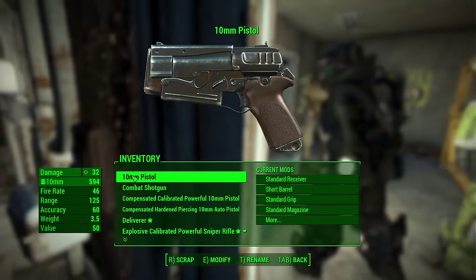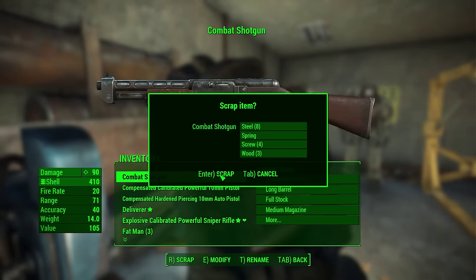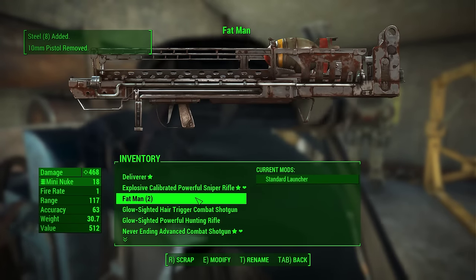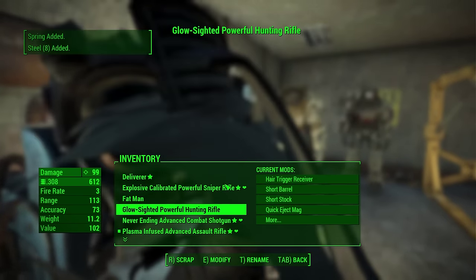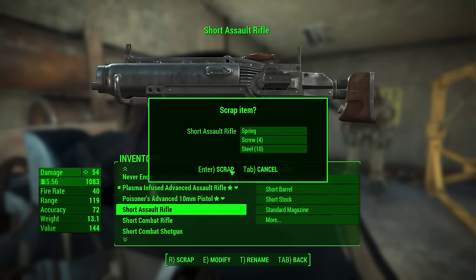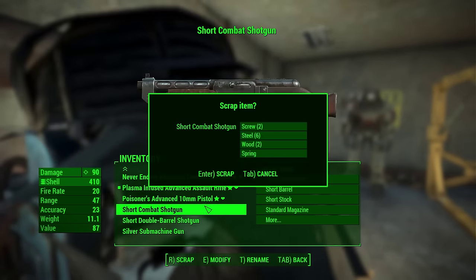First we need to come in here and scrap a few things. I took an extra point in Scrapper, using up my very last available perk point for the moment, which is something I almost never do. But we need screws and aluminum quite badly at the moment, so we are going to rip a considerable amount of things apart.